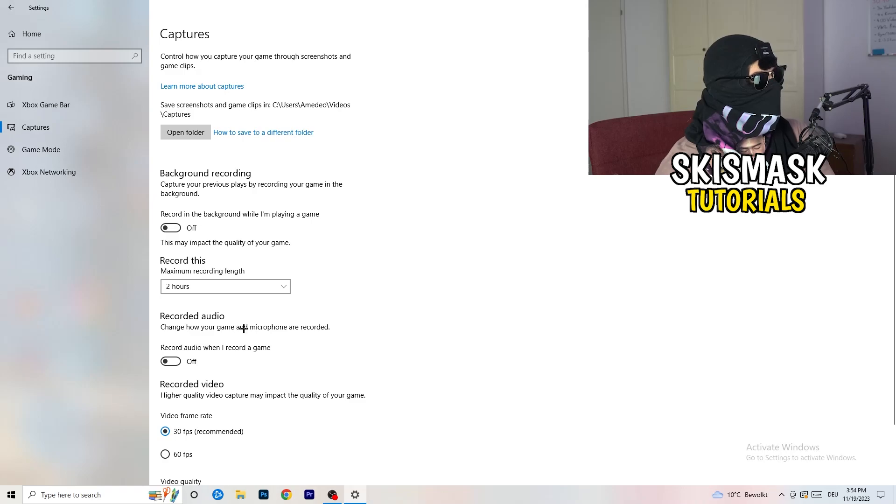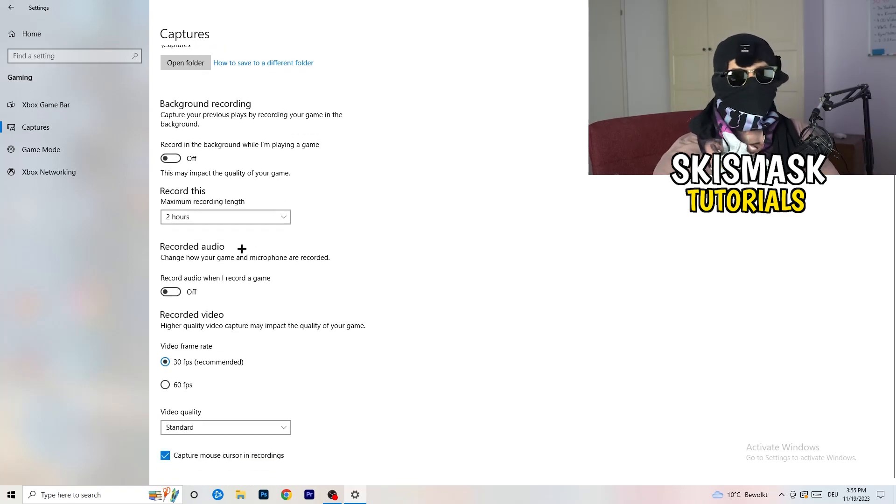Then click into Captures on the left side. Go to Background Recording and turn off 'Record in the background while I'm playing a game'. If you want to record your gameplay, use proper software like OBS instead. Leaving background recording on takes a lot of performance and can cause your game to not launch. Also make sure background audio recording is off.